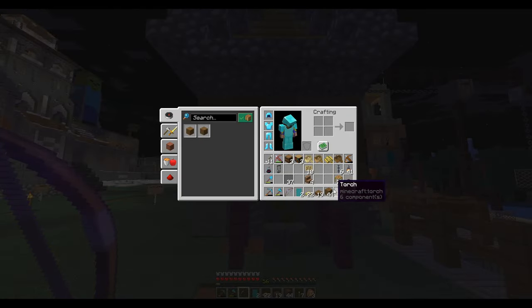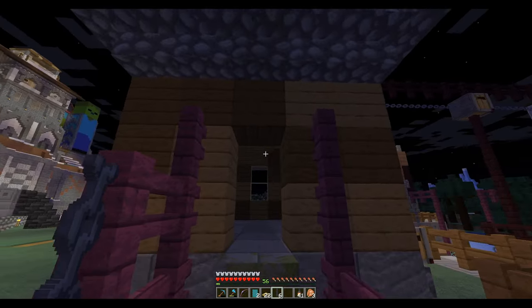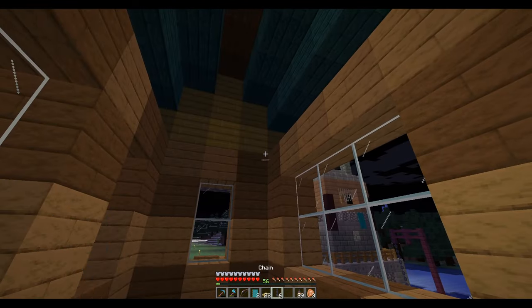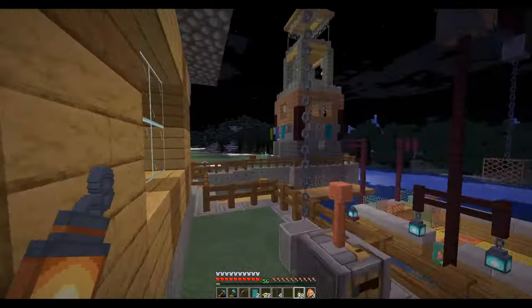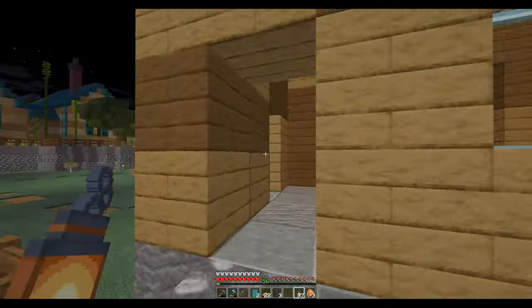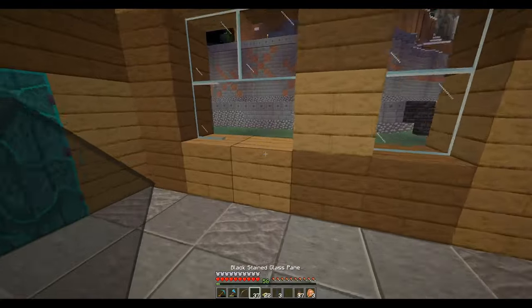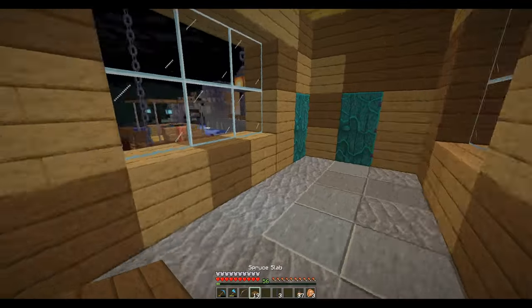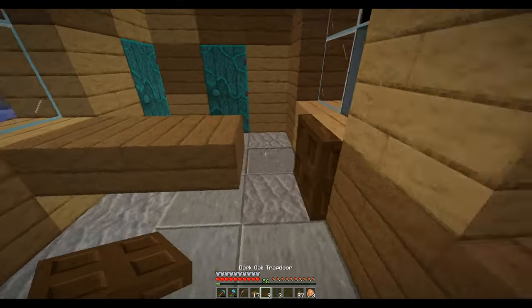We need to put some lighting over here really quick. I guess I don't need to get some sleep - I've got plenty of light so we'll just do this. This is gonna be an office area, so what I need is to put a desk in here with a door so we can get back and forth.